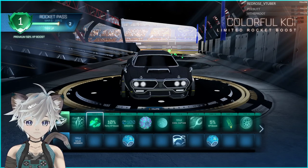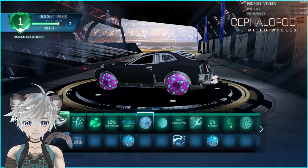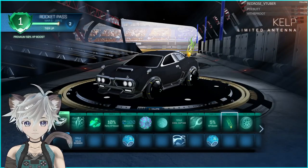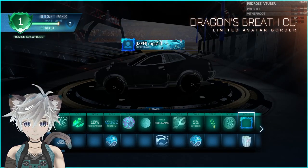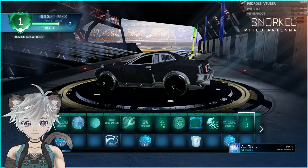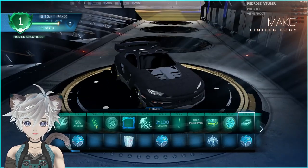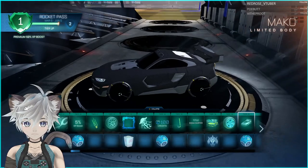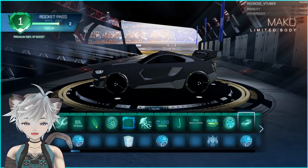Then we got an animated decal — this is just Octane. A fish boost, some weird wheels, decals, clown fish, a weird antenna, pretty standard wheels, a nice little portrait item. And another limited body — I think this one is actually the Breakout one. It looks like a Breakout hitbox and it seems to be bigger than most, so I'm not sure how this is going to work.